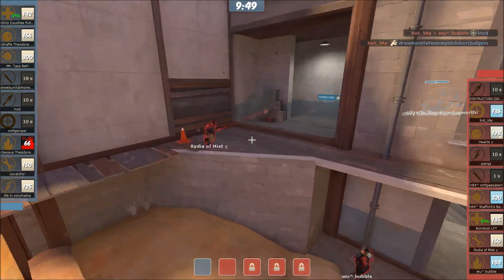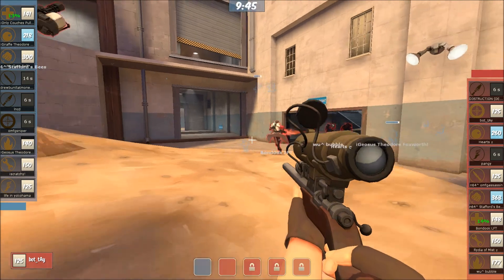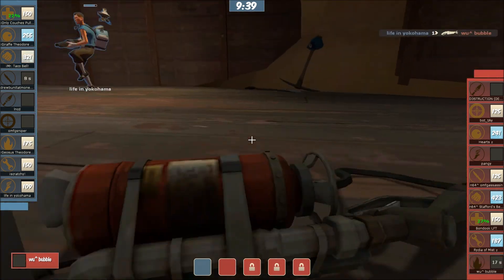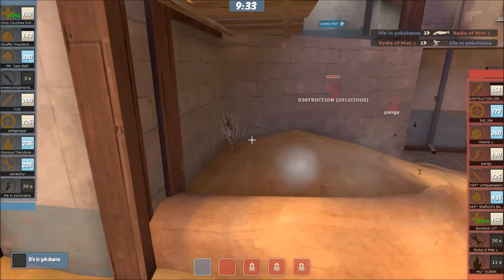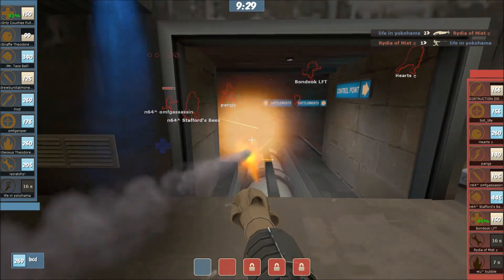Giraffe, Rydia — Rydia you're going huge. He backs out. Looking around, moving back in position, and Bubble moving forward. Life is on his tail — good pick out by Life. Rydia's going to drop a defensive mini on the backside but gets three-shotted out. Fortunately his sentry gun gets the cleanup, or else they wouldn't be able to make this push. Ink going forward, Stafford's Bees — he's going to live. Just barely.